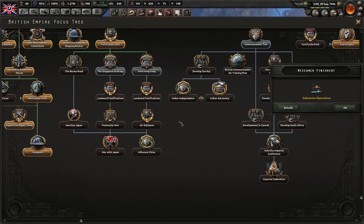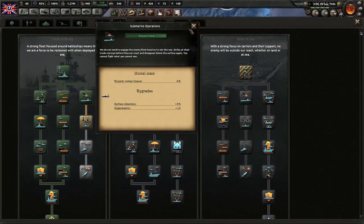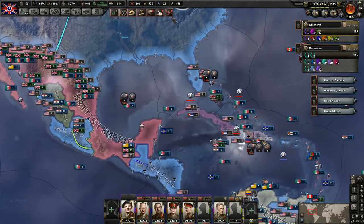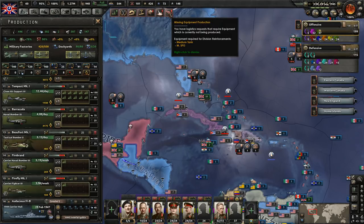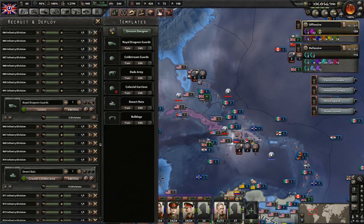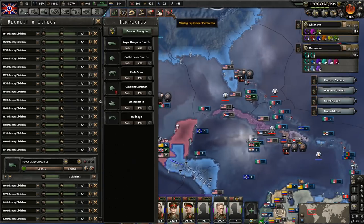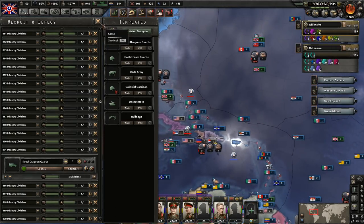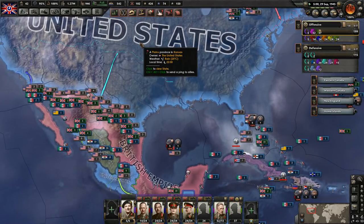So we have nobody done training. But we just got our national focus and a new tech. Let's go ahead and get the focus selected first. There's a jet aircraft for the jet technology so we can research that. I don't think we're going to need any of these focuses with the exception of maybe the Hong Kong one — that could be useful. And then we'll go down the Commonwealth Ties. So let's go ahead and go after this one — get more surface detection and organization. It looks like we're missing equipment for medium tanks and medium self-propelled, but I'm not building any of those. That must be some of the divisions that we've gotten from allies and we need to use our equipment to replace them but we don't have that equipment.